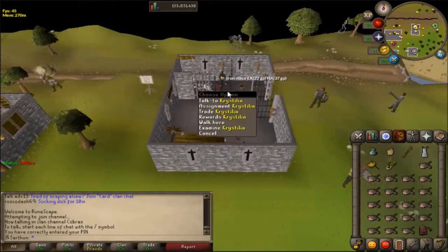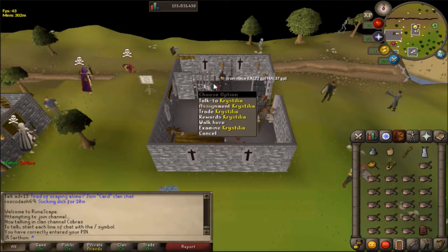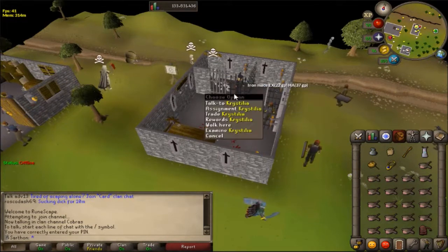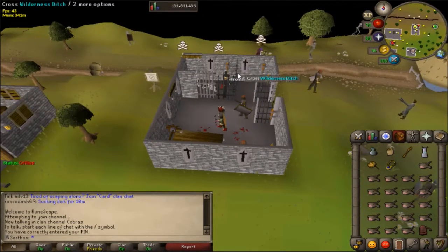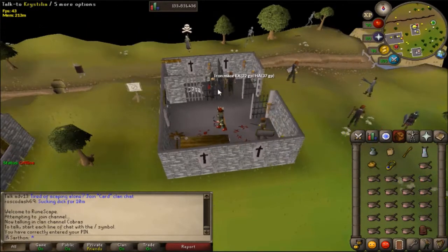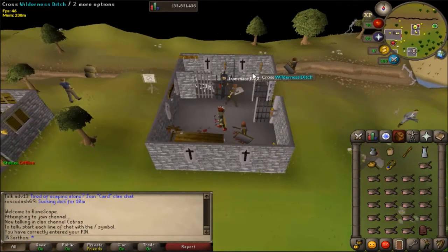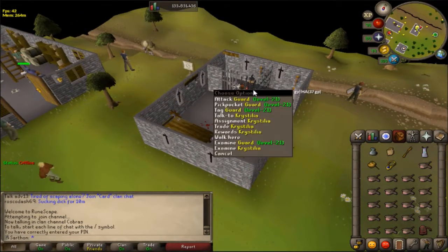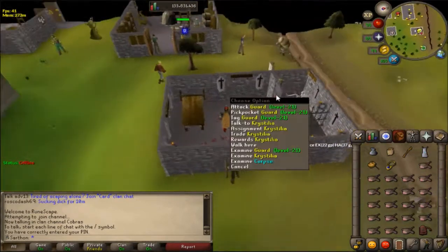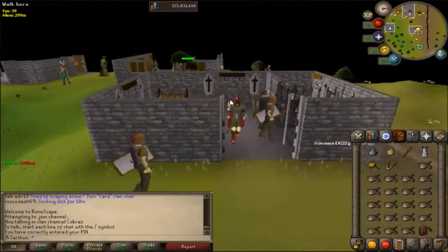Here is the Wilderness Slayer master. Her name is Krystilia and you just get an assignment from her. There are no requirements, so you can be level 3 combat, however that's highly not recommended. I suggest you be at least 60 to 80 combat before starting Wilderness Slayer, and do it at your own risk — you can be PK'd and lose all your gear. In my view, I don't think it's worth doing, but that's completely up to you.